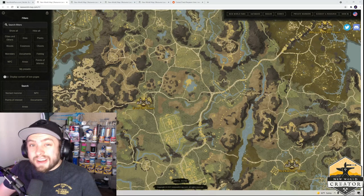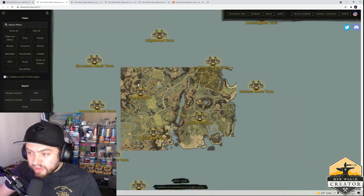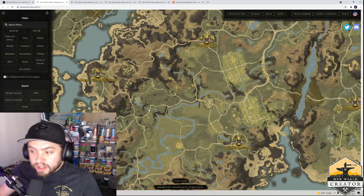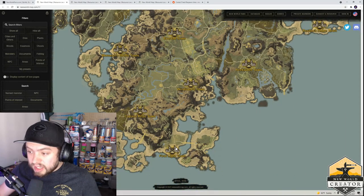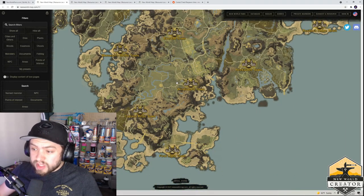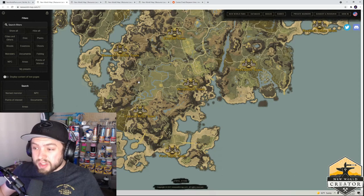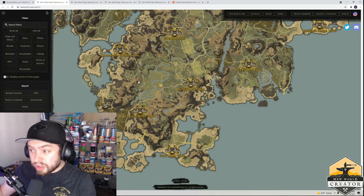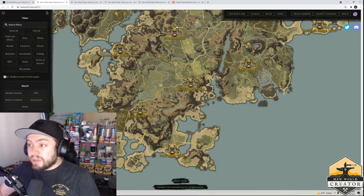Now onto wood cutting. There's no specific area that really stands out — for the most part you just want to find wooded areas. Monarch's Bluff doesn't have much wooded area, nor does Cutlass Keys or First Light. What you want to do is go into the area between Windsward, Cutlass, and Monarch's Bluff — there's a lot of forest there. Find batches of young trees until you get to level 50, then find mature trees. Outside of Everfall to the north there's a really big grove of mature trees.